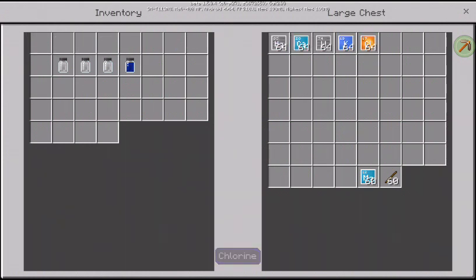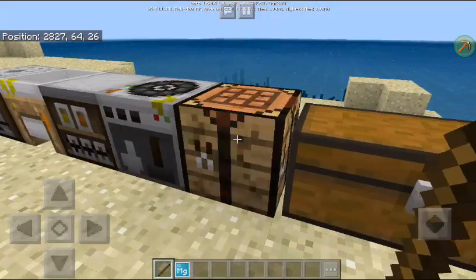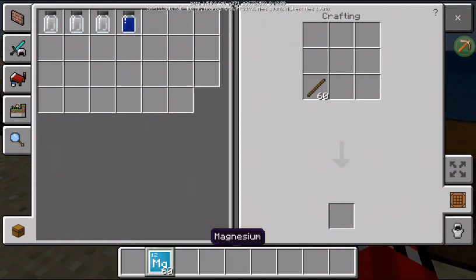So we have the four compounds to make the color. Then we get the stick and the magnesium, and we go to the crafting table. We place a stick and magnesium to make a green torch.